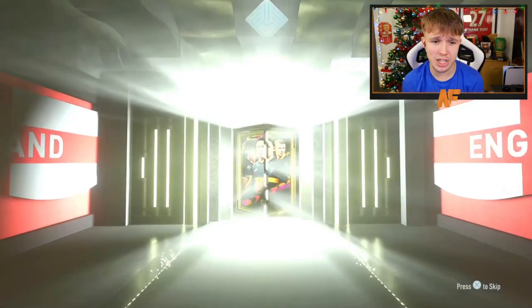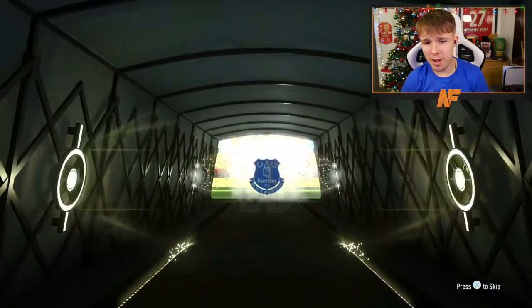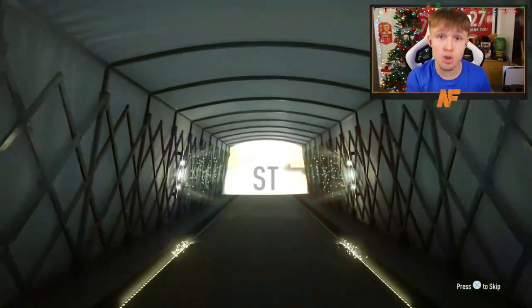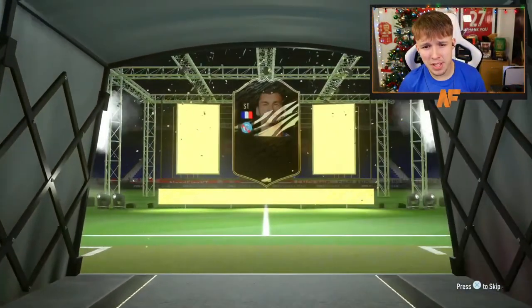Then on to these packs. There's not really much to talk about here. We got a few boards here and there, but we didn't get a single walkout, literally. I thought I got Fernandes here, but it was Digne - kind of upset. We also did get an inform - a French striker. Mbappe? No, it's Adjork. Don't have a clue who that is. Realistically, you don't need to see any of the other ones because they really weren't great. Let's get on to the next account and see what we can get there.